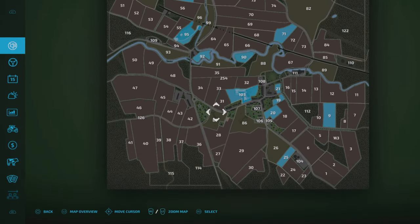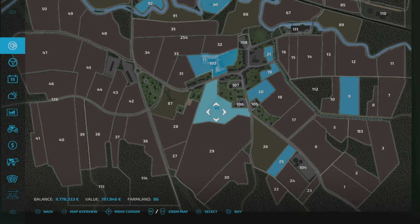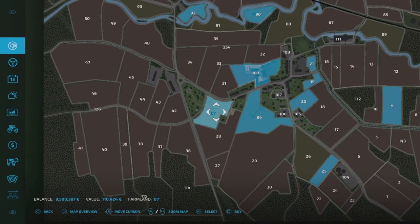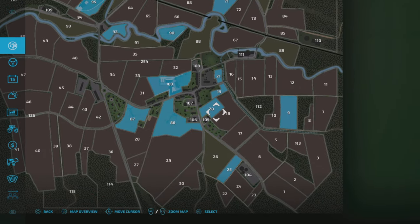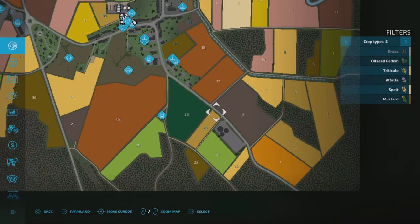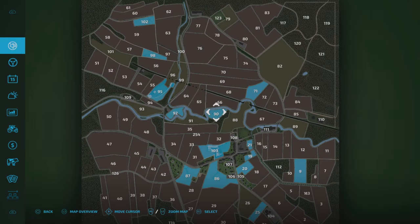Plot 86 at 197,000 is virtually opposite our main farm with a big cow pasture. Plot 87 at 110,000 gives another sheep pasture. Plot 104 is the BGA — I'll leave that until we get down there. I think that's all we need to buy for things to show up.